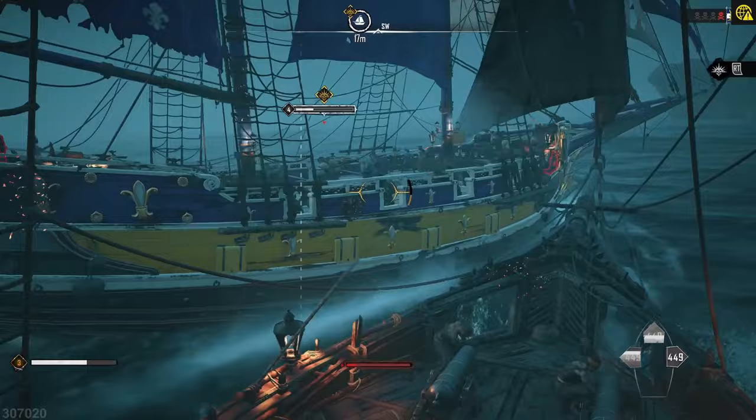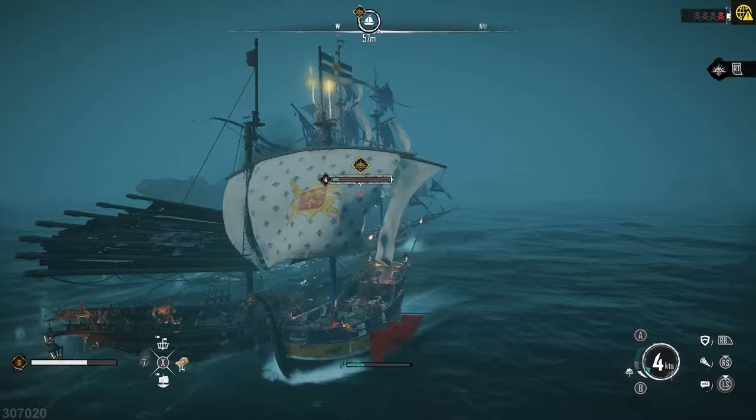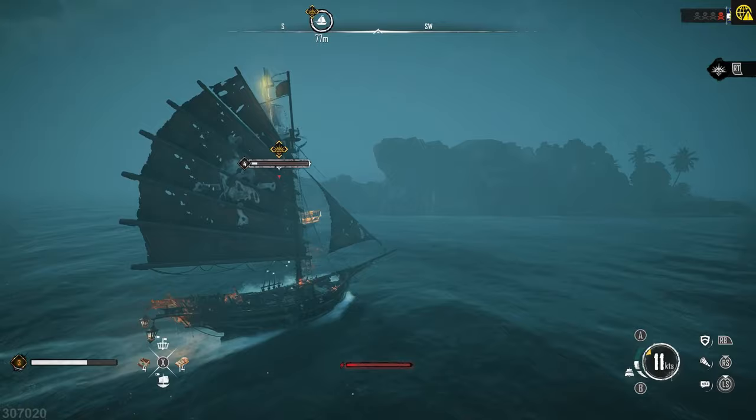When you get around halfway through the fight, you will be able to fire your muskets, and I recommend doing that because it deals increased damage. Just keep plowing cannon after cannon into the Royal Louie, and eventually you'll get it to a point where you can crew board, or if you want, you can just take it down.